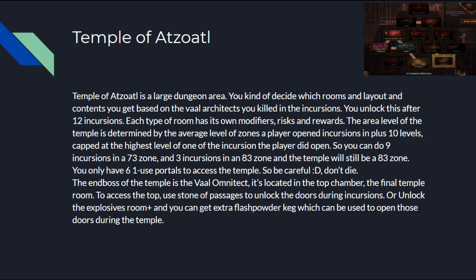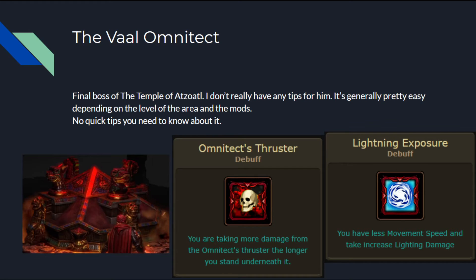You only have 6 one-use portals to access the temple, so be careful — don't die. The end boss of the temple is the Val Omnitech, located in the top chamber, the final temple room. To access the top, use Stone of Passages to unlock doors during incursions, or unlock the explosive room — higher tier gives more flash powder kegs, which can be used to open doors during the temple itself. The Val Omnitech is pretty easy depending on the area level and mods.